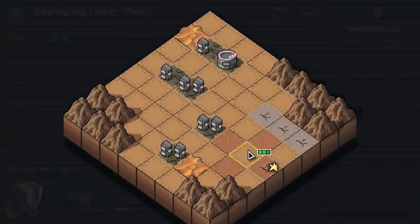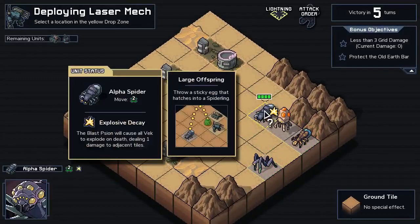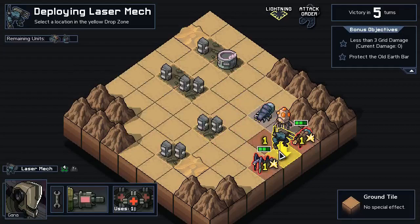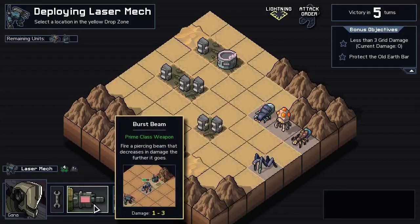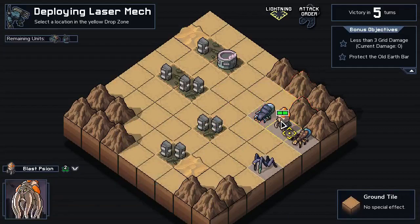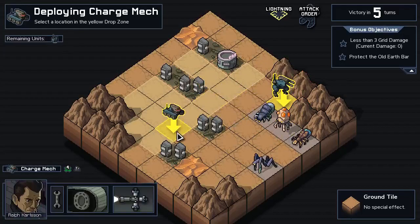Let's take some three grid damage, protect the old earth bar — sounds good — except we do have explodey boys here and an alpha spider as well, that's going to be a pain in the butt. I can try and take out two people here. One of the issues is that this guy is going to get stuck and tied up and he doesn't have much of a way to escape, but if I drop him over here it's less likely he's going to get attacked.